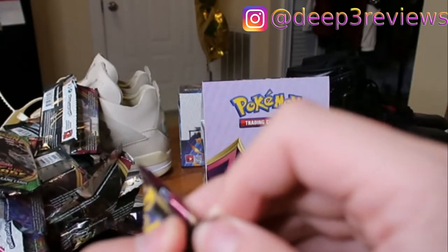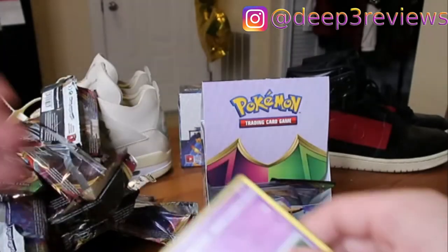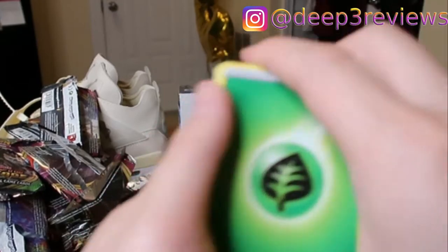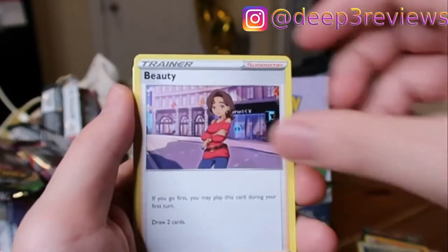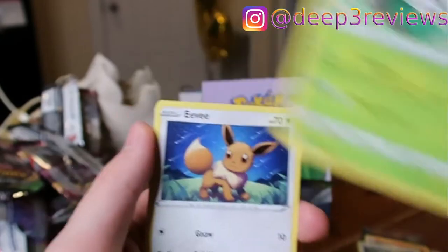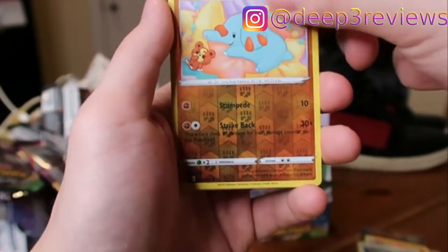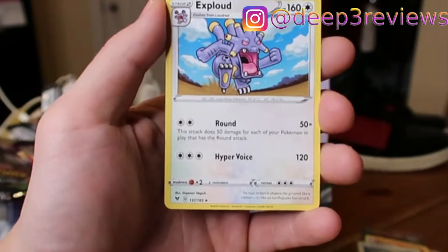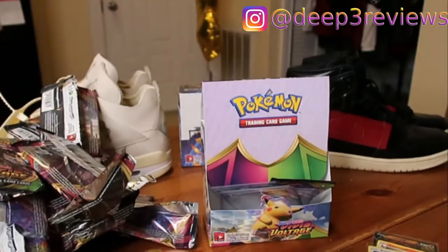If you've stayed with me through this whole video, thank you very, very much — I'm very thankful for that. I know it's a long one. How do they even open these under 15-20 minutes? I don't see it possible. Oh, Trainer Beauty — that's the full art we got earlier. Skiddo, Eevee, Trubbish, Cufant Reverse, Fampie. And at the end we have an Exploud — another new rare we have not seen yet.